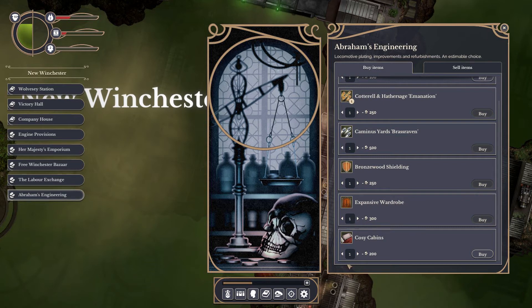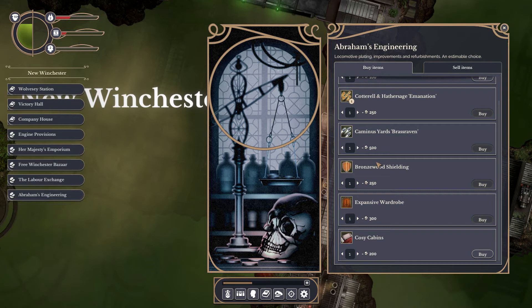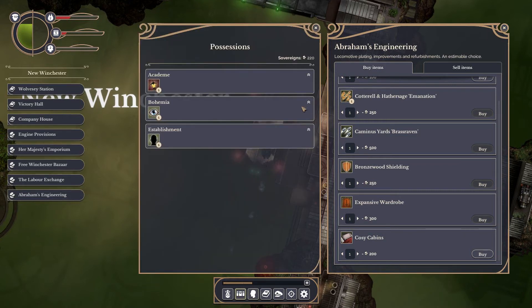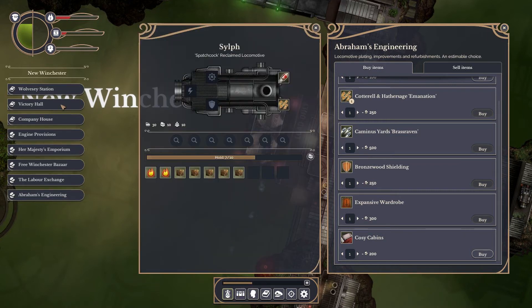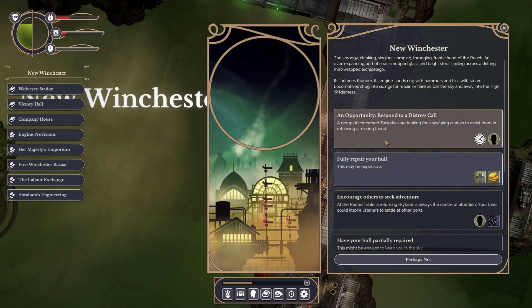We can go to Wolvesy Station. Let's check engineering — this one is the hull: 300 for plus three hull. Cozy cabins, plus quarters shielding for more hull, different weapons. It doesn't seem like you can buy new ships here — in Sunless Sea you could, so I'm guessing that's something for later. 300 is quite a lot and we only have 220.